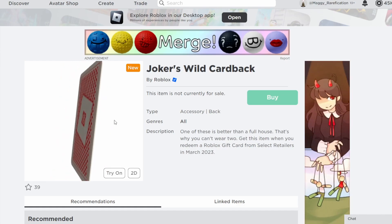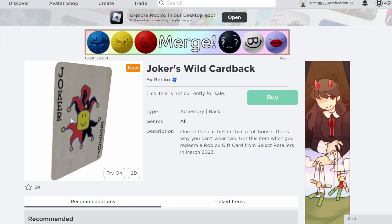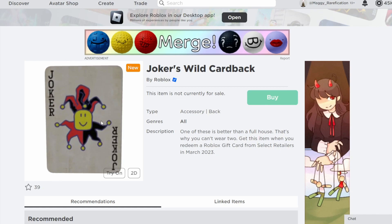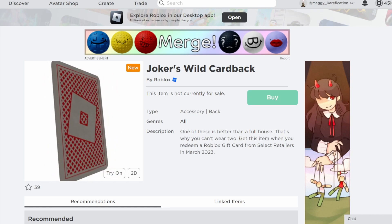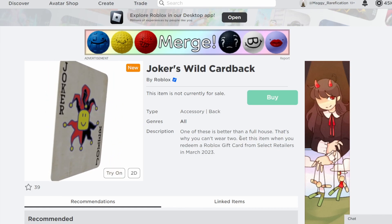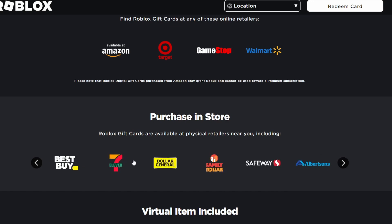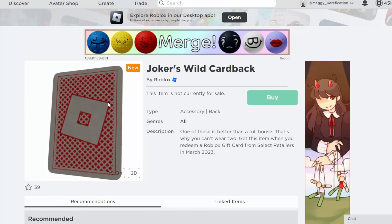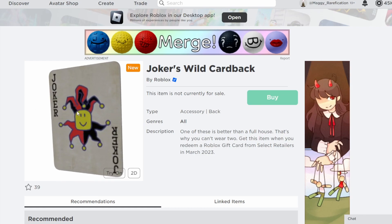Next up we have Joker's Wild Card Pack, which is pretty unique as it has a particle effect — a confetti effect in red, yellow, and black that surrounds you when worn. It goes in the back, and you can get it from Select Retailers. Select Retailers basically means any store that sells Roblox gift cards but doesn't have a card made specifically for that store — for example, Kroger, 7-Eleven, or Family Dollar. Any store without a store-specific item would give you the Select Merchants item.